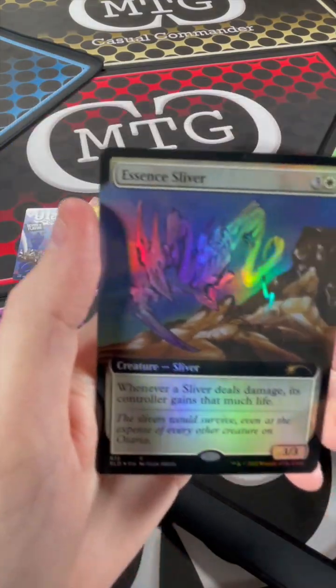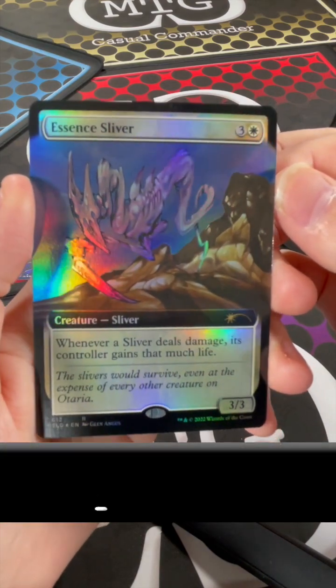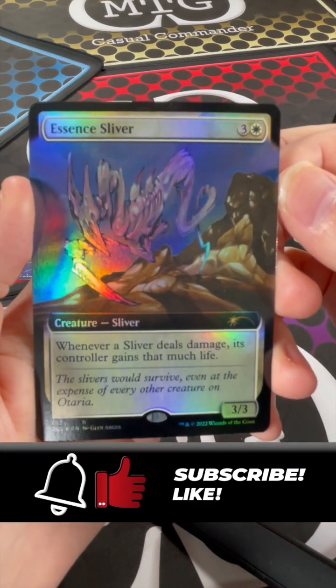The bonus card was a foil Essence Sliver — whenever a sliver deals damage, its controller gains that much life.